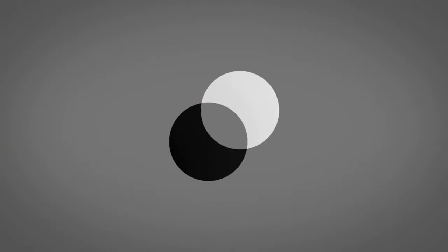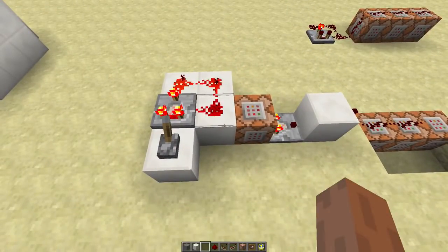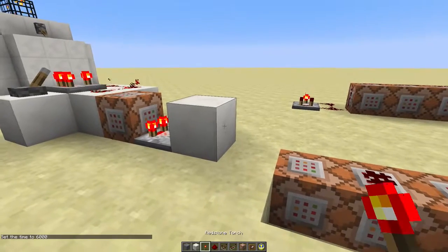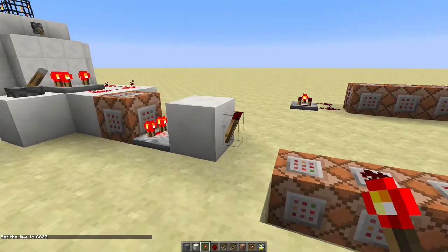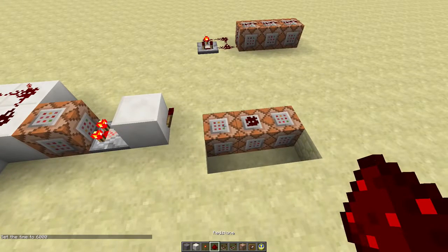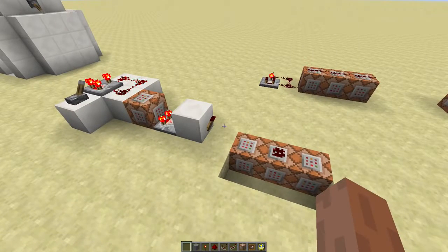But how did I do this? We'll start with a simple clock that tests if all the players that are online are in the room, because we only want to start when everybody is in the room, not just one person. Using this command you can test if people are outside of this radius instead of inside like you usually use. Now we'll invert that signal using a redstone torch that will set off this chain of command blocks. So when there's no one outside of the room — which means that everybody is inside the room — this redstone torch will turn on.